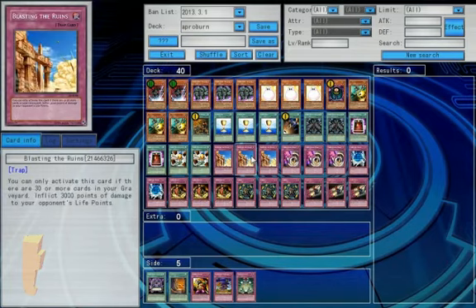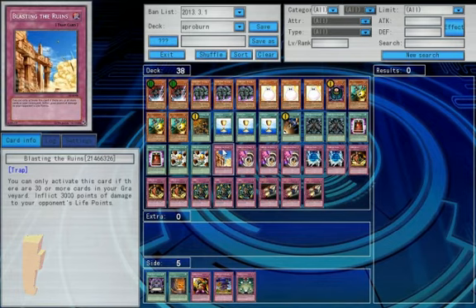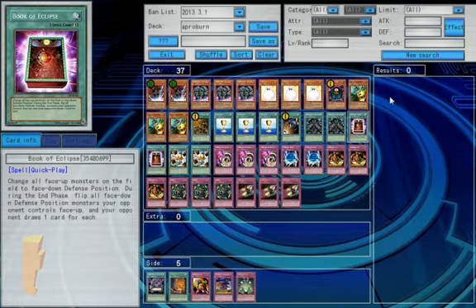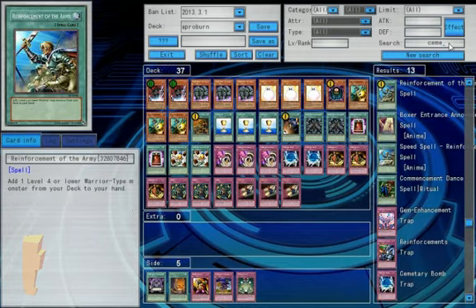As I said, I'm probably gonna drop those and just throw in a bit more stall. Got the Tragedias, which is really nice. Grab a little more Cemetery Bomb. Cemetery... okay.